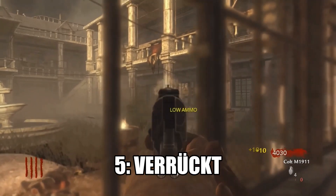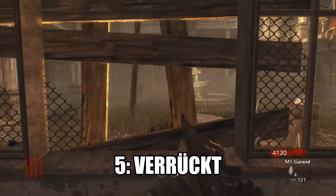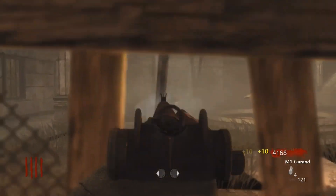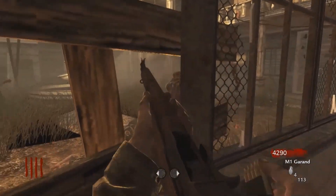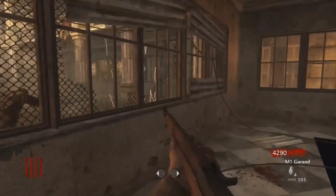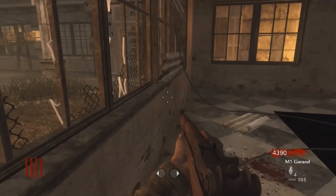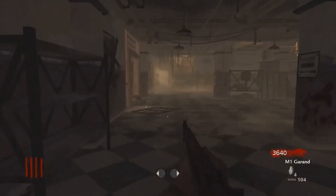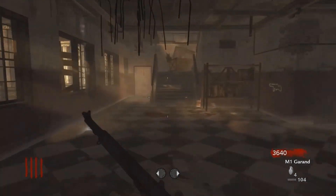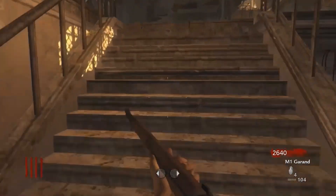Coming in at the number 5 spot, we have Verruckt from World at War. Verruckt is actually one of my favourite maps of all time — I love the difficulty level, I love everything about it — but the power location has always bugged me. On Verruckt you have two spawnings: the side with the Garand and the Springfield, and the other side with the Kainite, Kate and the Gevir. When you spawn on the American side with the Garand and the Springfield, you have to open up 5 doors to get to the power.